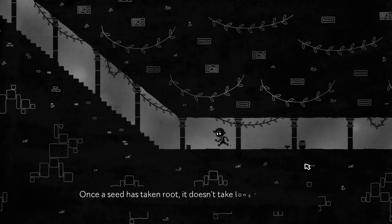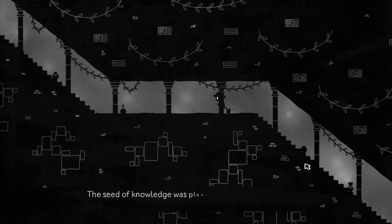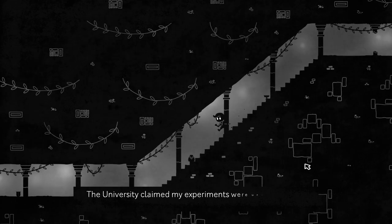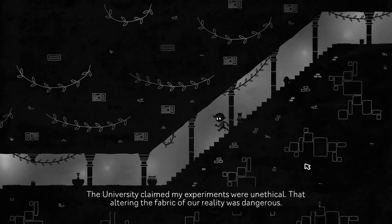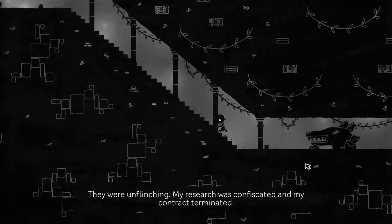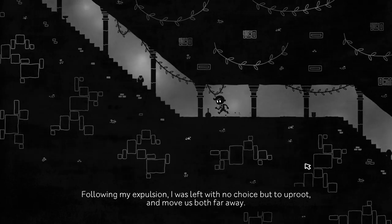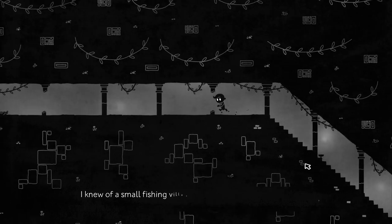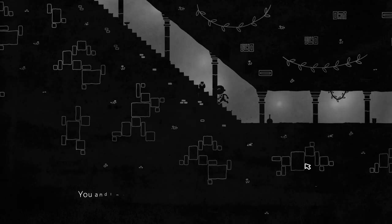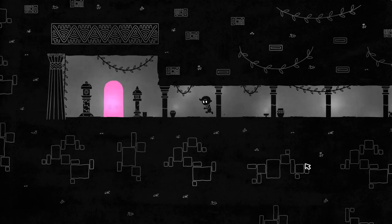'Once a seed has taken root, it doesn't take long for it to grow, to nurture and blossom into something beautiful. The seed of knowledge was planted in my mind, and I wasn't prepared to let it wilt and die. The university claimed my experiments were unethical, that altering the fabric of our reality was dangerous. It is dangerous — they were unflinching. My research was confiscated and my contract terminated. Following my expulsion, I was left with no choice but to uproot and move us both far away. I knew of a small fishing village, a boat ride from the university, where I hoped my reputation wouldn't precede me. You and I moved into a humble home, which is now where you've spent most of your childhood.' Interesting — back story.